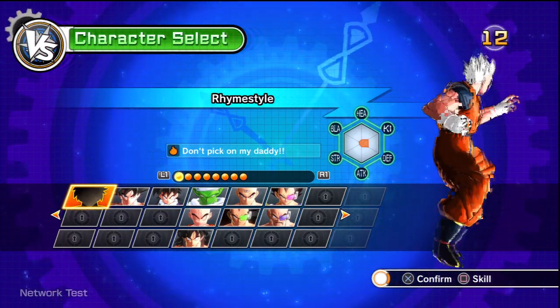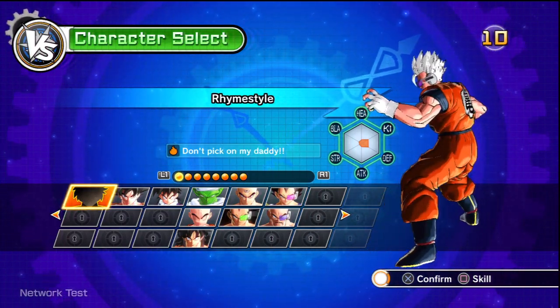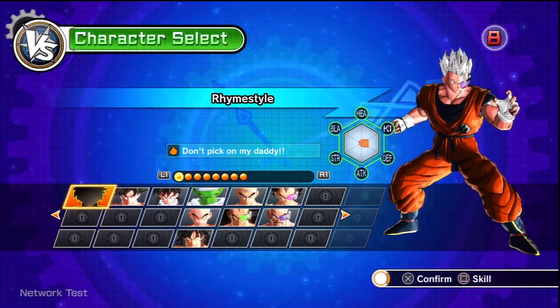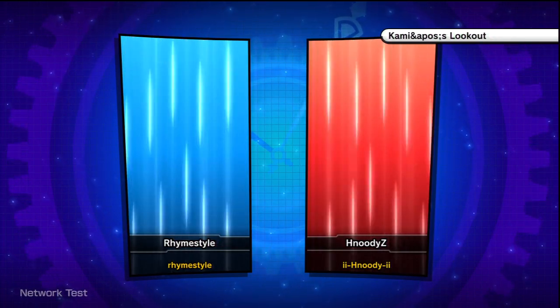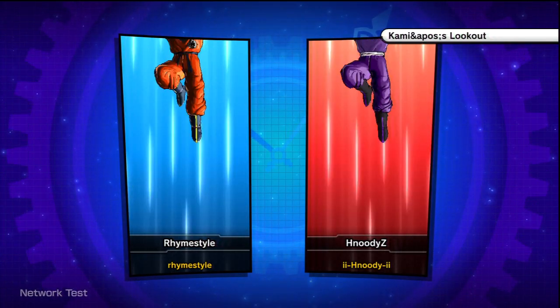What is going on, guys? Ratsa again. Today I want to show you how the scouter works as well as items. Although I don't really have any items, I'll just show you the basics of it. So let's go ahead and pick my custom character because he has a scouter equipped. And of course, if you want to use a scouter, you have to use it on a character that has a scouter.